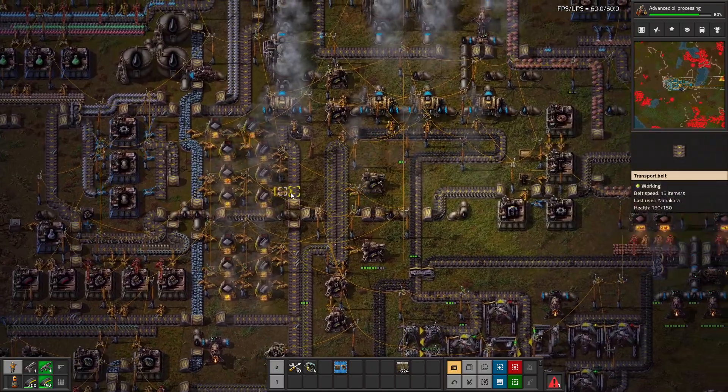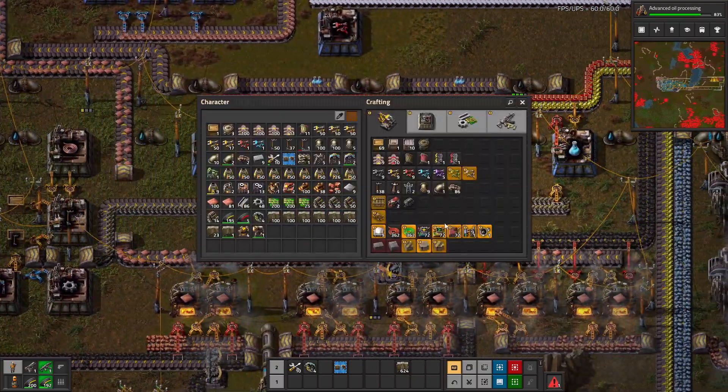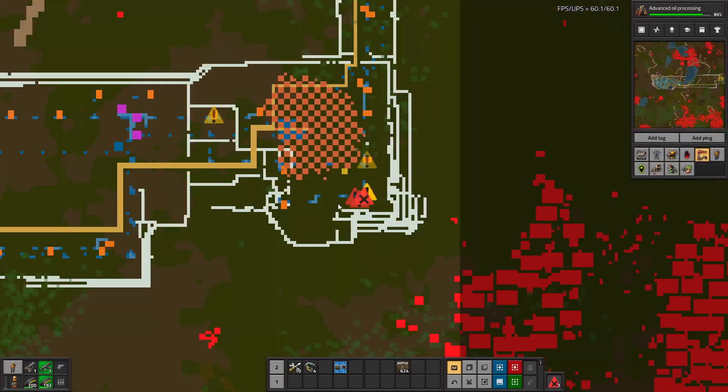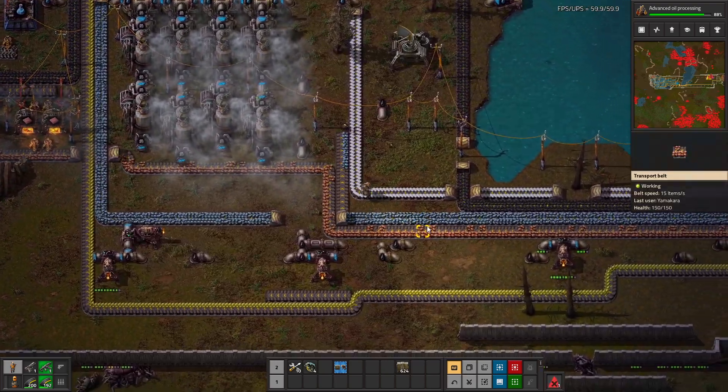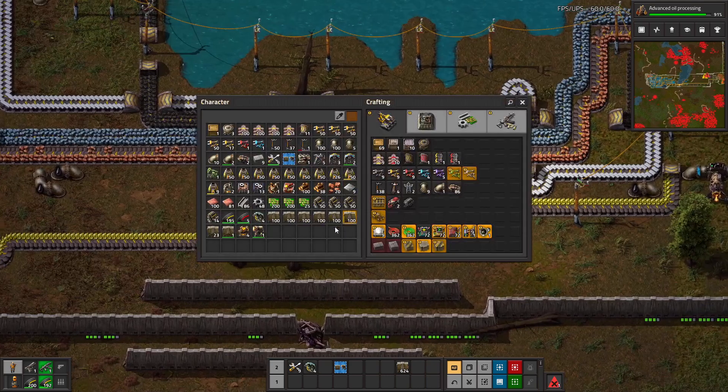That chest only unloads — it doesn't load anywhere else. Is that the best setup? No, but it's what we got. Lost another pipe. Okay, calm down there guys. They know that bots are on their way.